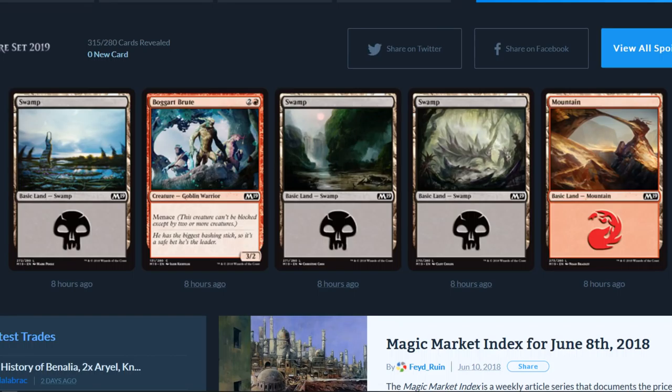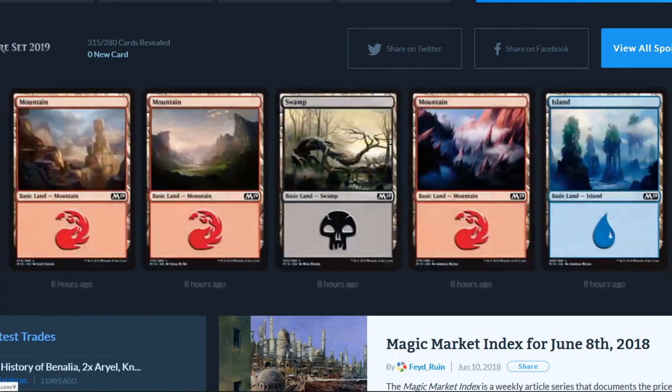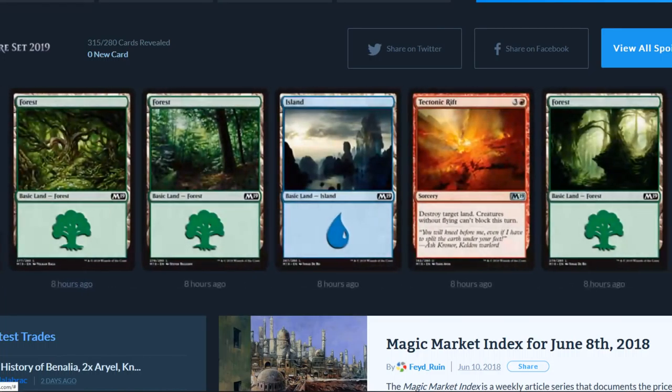First off we got a swamp — all the artwork, pretty basic. Bogart Brute is a 3/2 with menace, a goblin warrior, that's kind of neat. Some more new lands — I do like that swamp land in the middle there and that island on the far right's not too shabby. Some new forest art, gotta love the greenery. That one on the far right's pretty dope.